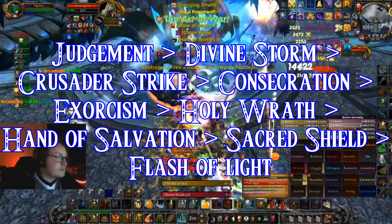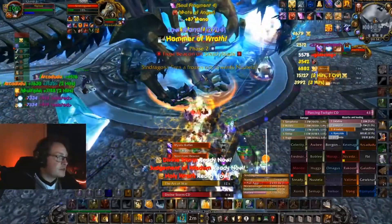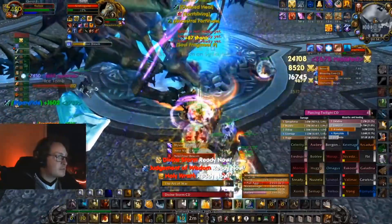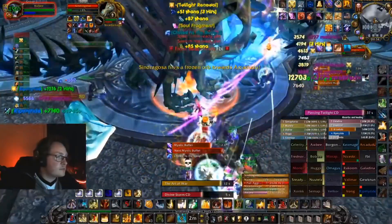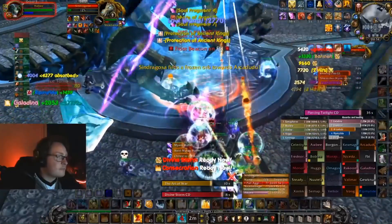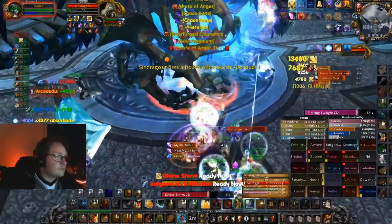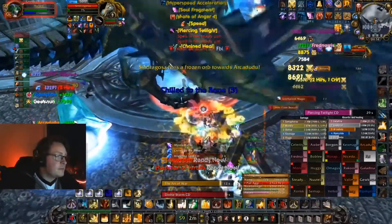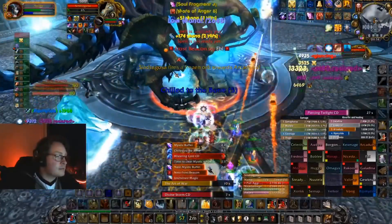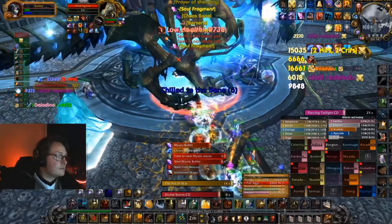Holy Wrath if the target is undead — prioritize higher if there are more than 10 mobs, but keep the stun for timers like precious adds when he decimates. Hand of Salvation. Sacred Shield on yourself or a tank if there is no Holy Paladin. Flash of Light only with Art of War, on either yourself, a tank, or maybe even a dying teammate.